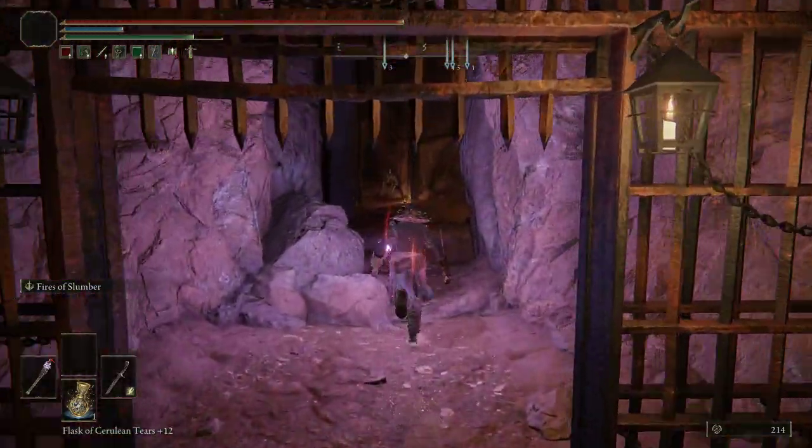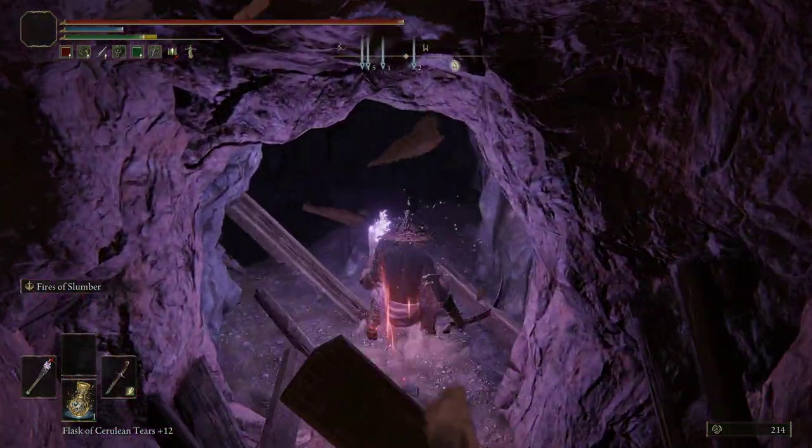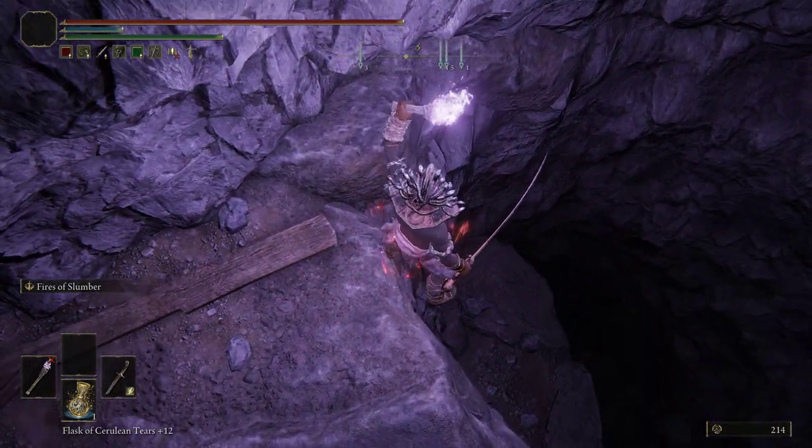Through here to the right will be a piece of wood blocking a path — we're going to go through it. And then right here we're just going to drop down.